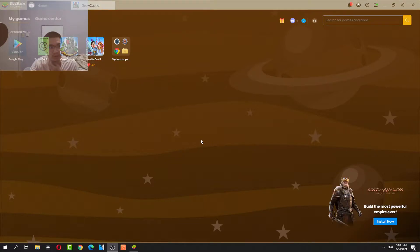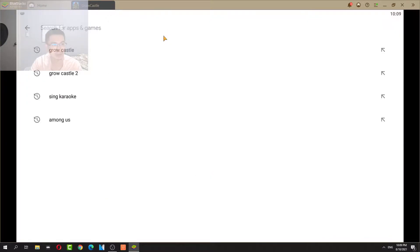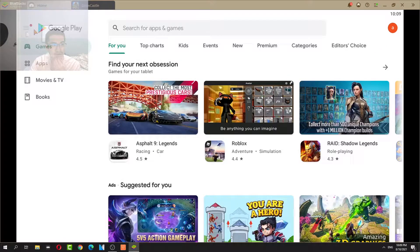I'm going to show you how to get Growcastle on the computer. First things first, download BlueStacks — self-explanatory. After that, download the game in the store: Growcastle. Have it installed, self-explanatory.